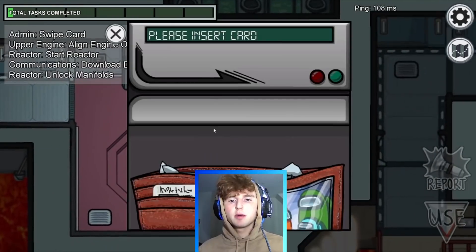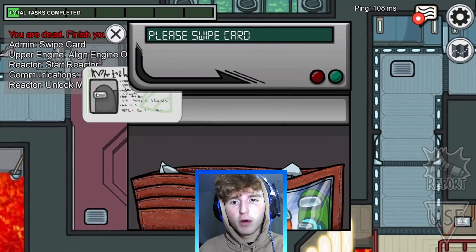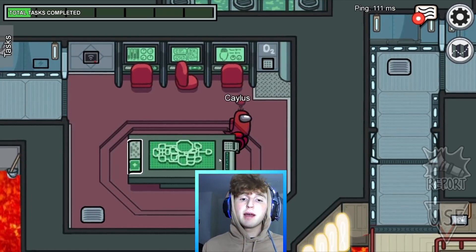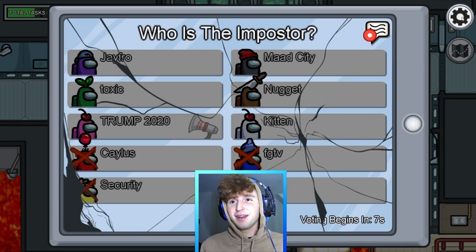This is the swipe card glitch. Do you guys have trouble swiping your card at the admin table? This glitch will bypass the swipe card every time. All you have to do is go to your swipe card and spam it five times and it should work. One, two... alright let me retry — one, two, three. It actually works! If you just go back and forth a lot, it bypasses the swipe card. Unfortunately I got killed though. I understand — I was a noob once too.